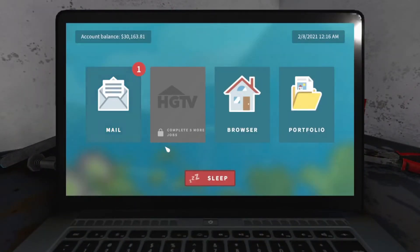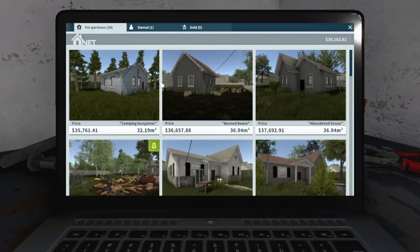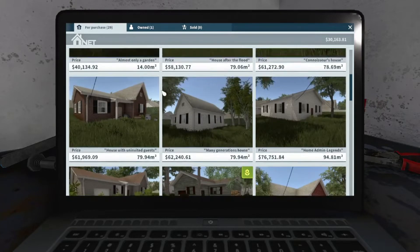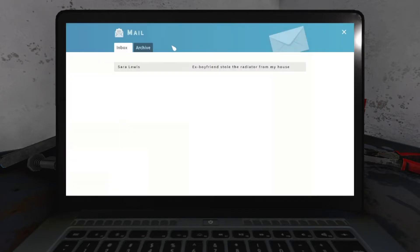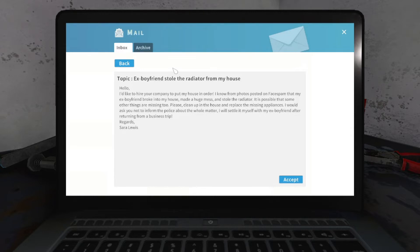This is our email. You have to complete five more jobs to gain access to the browser, which is where we would find our houses to buy in the future. The portfolio is where your jobs are found and probably the houses you've sold, so you can keep track of that. The first job reads: 'Ex-boyfriend stole the radiator from my house — Sarah Lewis. I'd like to hire your company to put my house in order. My ex-boyfriend broke into my house, made a huge mess, and stole the radiator — it's possible that some other things are missing too. Please clean up the house and replace the missing appliances. I would ask you not to inform the police about the whole matter. I will settle it myself with my ex-boyfriend after returning from a business trip. Regards, Sarah Lewis.'